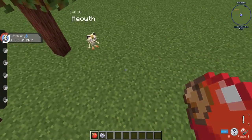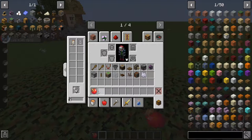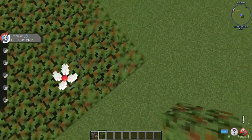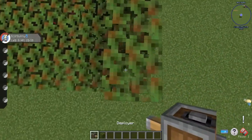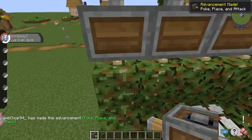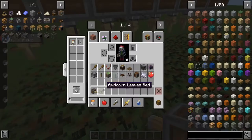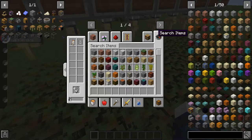You can make it as big as you want — you can add another row like this. Once you've got the size you need, get the deployers. What I do is put a layer of temporary blocks along, and then above it you just shift and place them down like that. Then you remove the temporary blocks, and those are the deployers that are going to pop up the apricots.